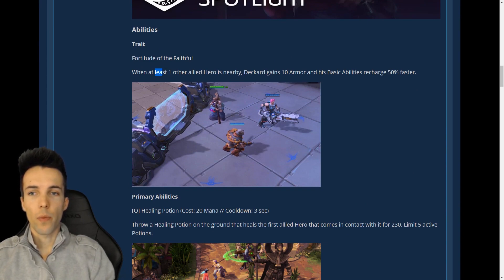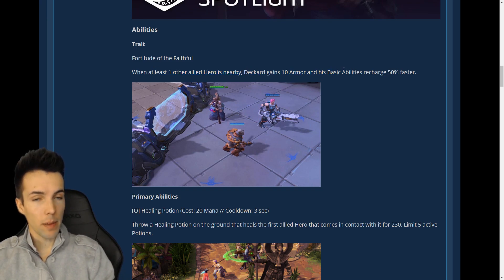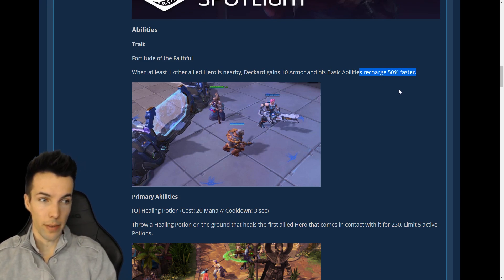His trait: when at least one allied hero is nearby — and we can see the circle here, it looks to be about range five, about Phoenix's short auto-attack range — Deckard Cain gains 10 armor and his basic abilities recharge 50% faster. So a 10-second cooldown will take 6.6 seconds to recharge.